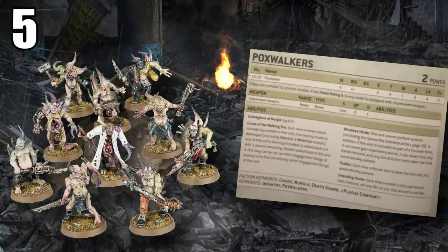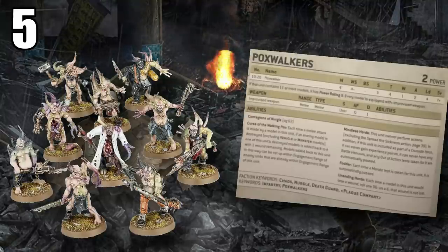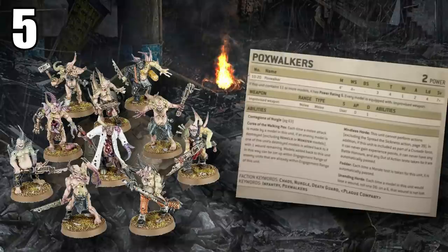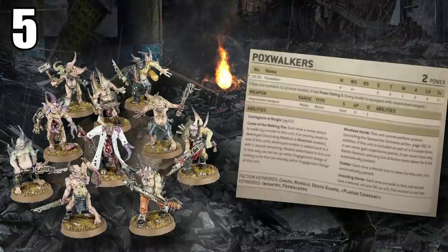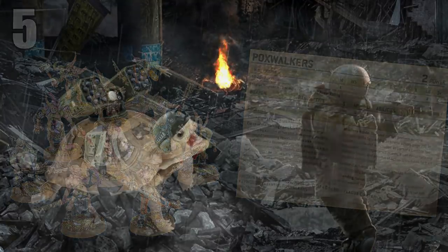Downside? They are super slow — Move 4 sucks. A lot of times they'll be on back objectives but it takes them a while even to reach center objectives. Another downside: you can't bring too many of them because you can only have one for each Bubonic Astartes unit you bring in your army. Although that's less of a downside since you're probably going to be bringing those Terminators anyway.